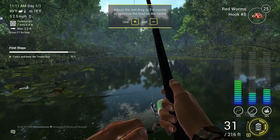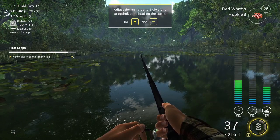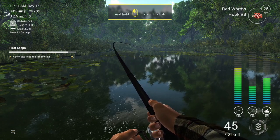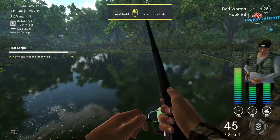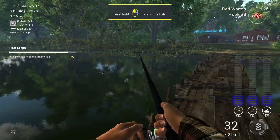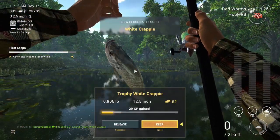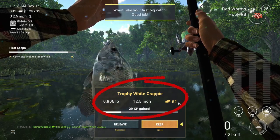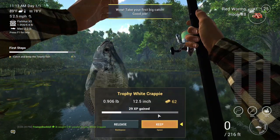There he is! Now they want you to hit the plus key — and the right key pulls up on the fish. There he is — here's our trophy white crappie! What it tells you up here is the weight of the fish, how long it is, how much money you got for catching it, and the XP you gained.